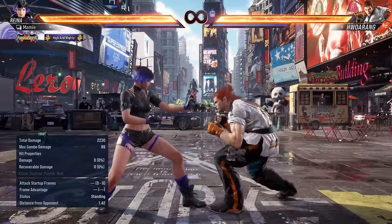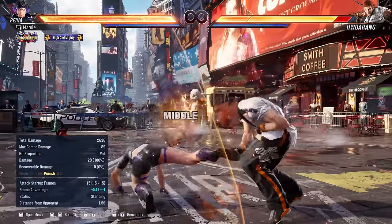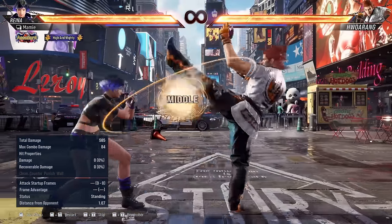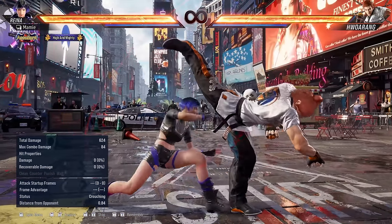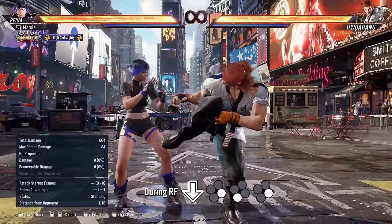His while-standing 2-3 is a mid-high that can be ducked and launched. From right stance, he has 3-4 which ends high. And in right flamingo, he has flappy kicks which have a high extension, down 3-3, and down 4-3-4, which both end high.